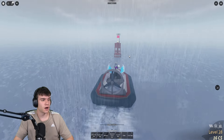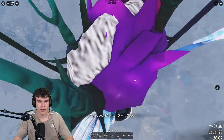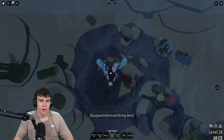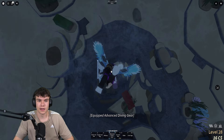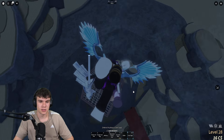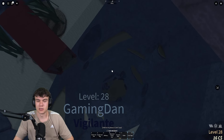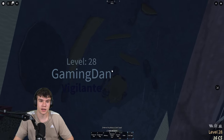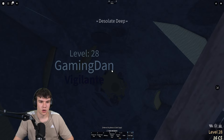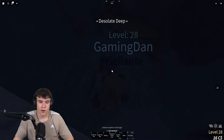Here we are right now inside of the desolate deep. We're just gonna come down here guys. Of course, equip your diving gear if you don't want to drown. I'm just gonna come down underwater now and we are gonna find where to put these crab cages. These sea mines are quite a rare thing, so the more crab cages you have the bigger chance you have of getting one. Let's just go down here inside of the desolate deep. Turn up your screen brightness.